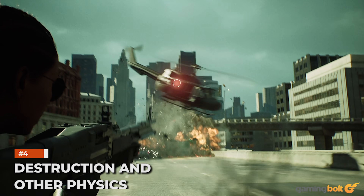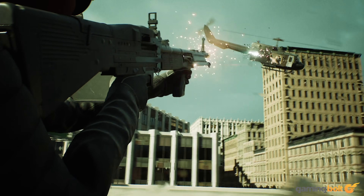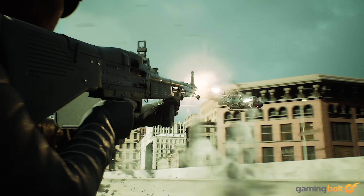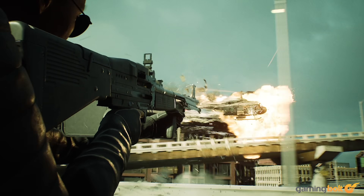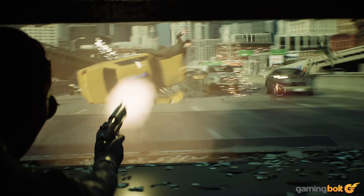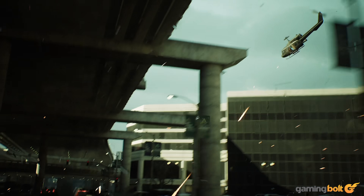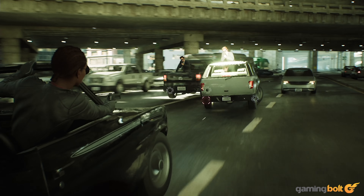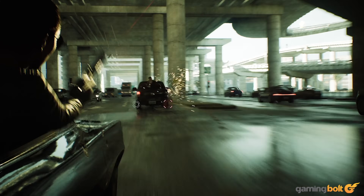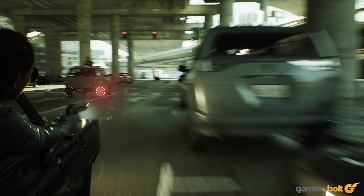Unreal Engine 5 has a highly reactive destruction system, which is referred to as the Chaos Engine. It shines brightly in The Matrix Awakens as well, as both cars and buildings are detailed physics objects that systematically destruct based on the direction and severity of the impact. The car destruction works beautifully during the car chase sequence, as shooting the tires sends the high-speed cars flying out at great speeds. Although it needs to be mentioned, that's more of a set piece than an actual demonstration of this system.